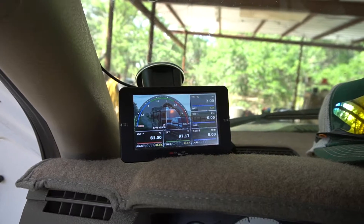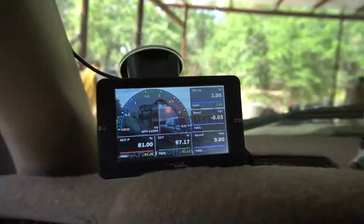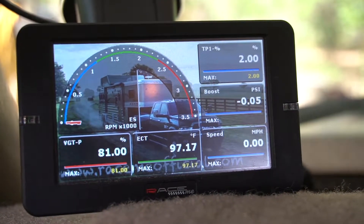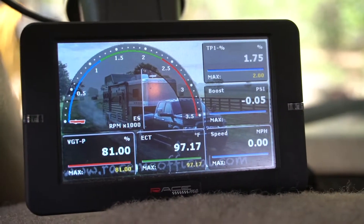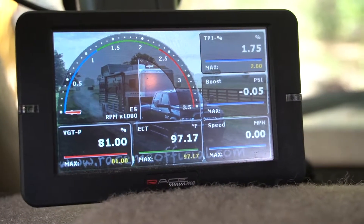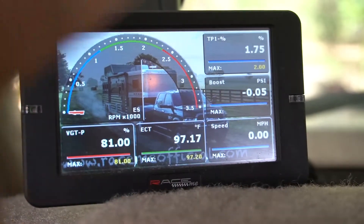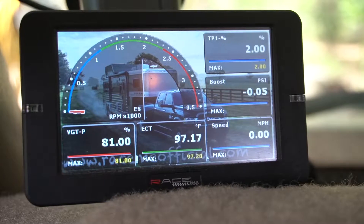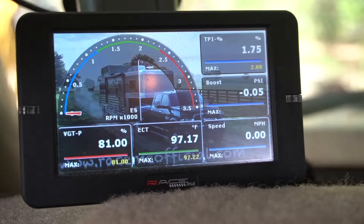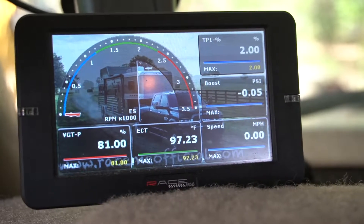Now we're somewhat set up. I'm going to zoom in here and boost the lighting. Here we are in the Race Me Tuner. Down at the bottom you've got all your different deals — these are all the different things we have displayed right now, the different gauges.